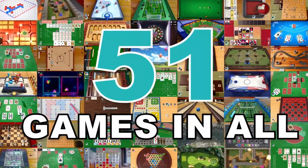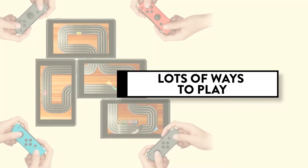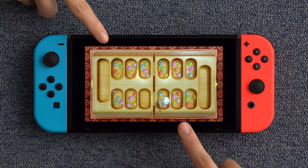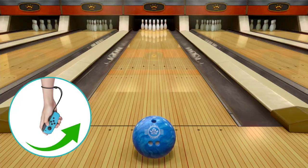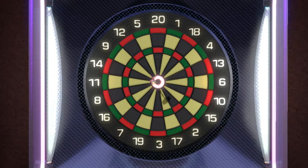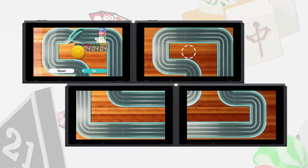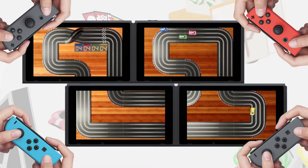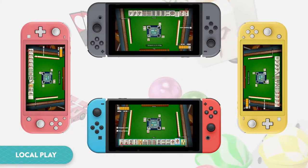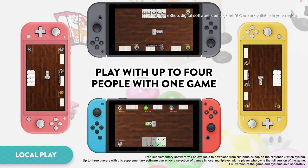That's all 51 games! There are plenty of ways to use your Nintendo Switch as a game board for some great family game time. Some games utilize motion controls to simulate them in real life, and other games can be expanded by lining up multiple Nintendo Switch systems. For games that feature hands of cards or tiles, you can use your Nintendo Switch for entertaining local play — with just one game, up to four people can play.